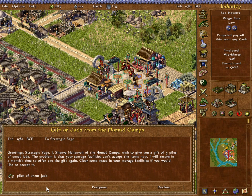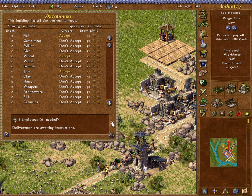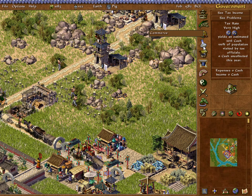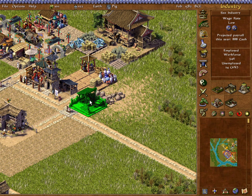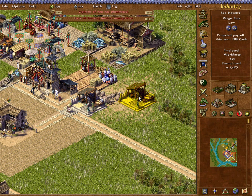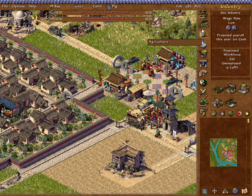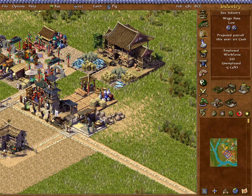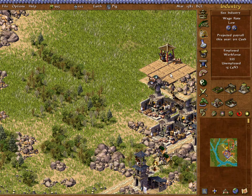We've got an emissary from the Nomad Camps wanting to give us uncut jade, but we don't have room. Let's agree to that and open this up to jade. Then we'll want to put up a jade carver — we can make some good money off of this gift. However, this map has feng shui constraints, and we can't do that much with jade here. We can fit one carver and maybe extend it for another, but if we try to go further there's just not enough room for everything to fit, and that inspector will be overloaded.